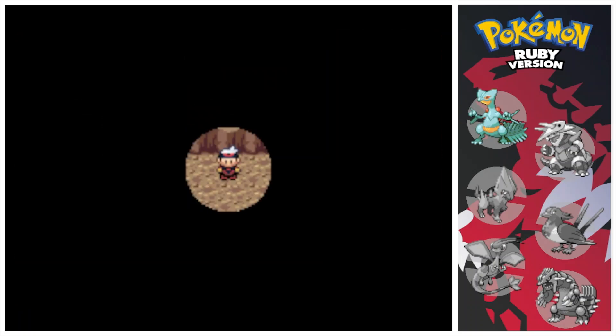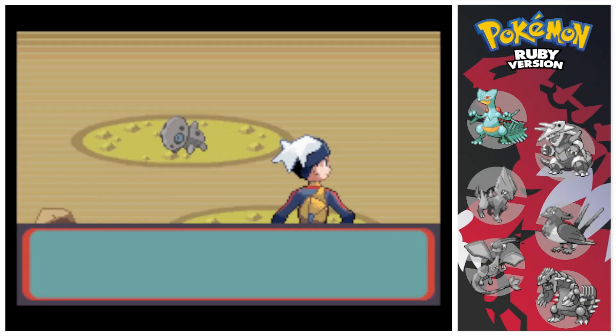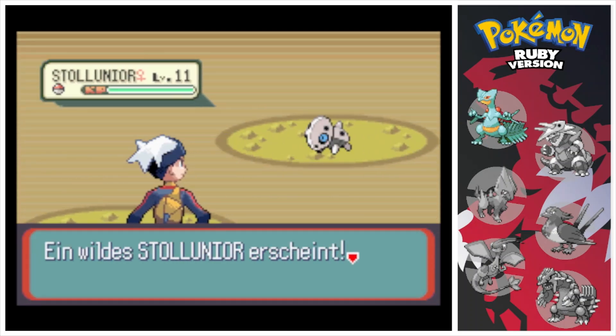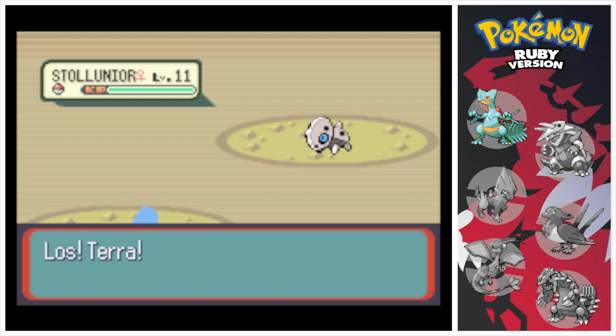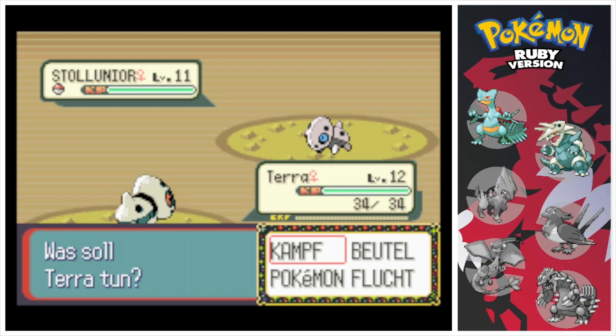Let's have an encounter with it. And that is a normal Aeron, and shiny Aeron — Terra. On to the next target, which is going to be Electrike.